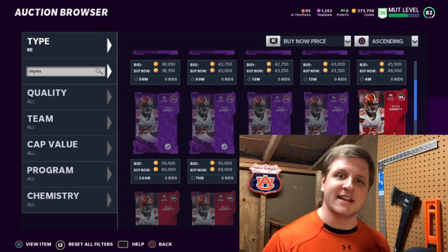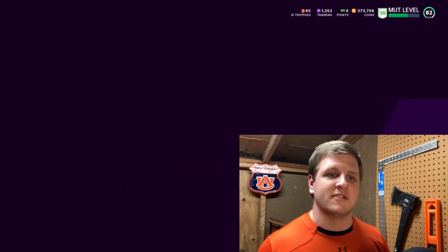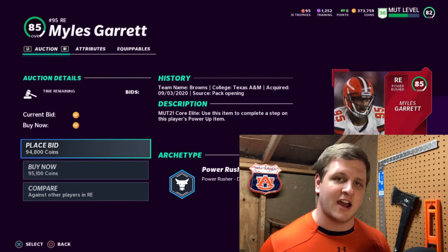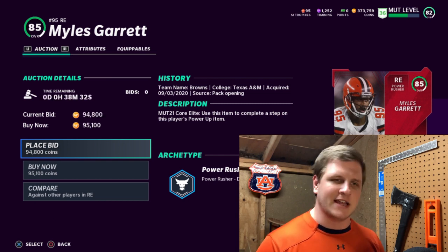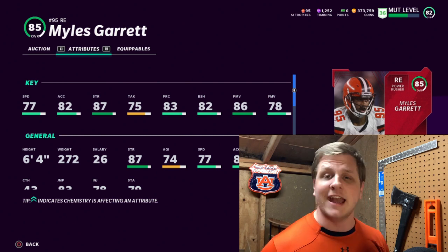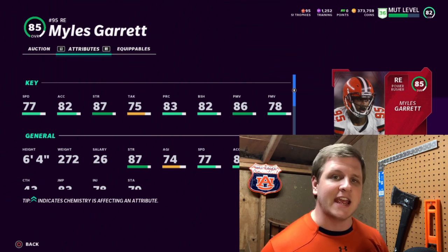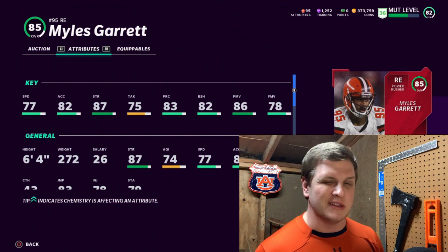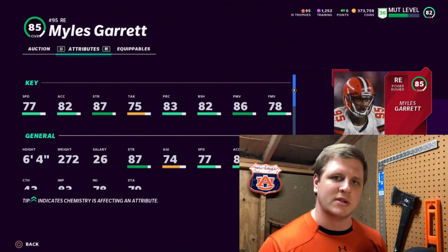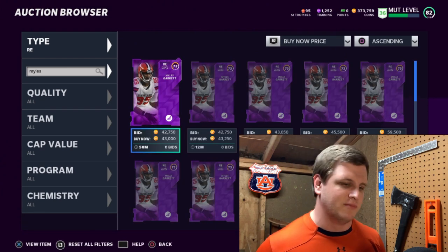I put a star next to Myles Garrett because he's getting a new card today for the MVP promo part two — an 89 overall. He and Aaron Donald are basically at the top. His current 85 card is 95,000 coins with 77 speed, 82 acceleration, 83 play recognition, 82 block shed, 91 power move, and 78 finesse move on his 89. His 89 will be very expensive, but this is still one of the better edge rushers in the game and he's not Aaron Donald price.